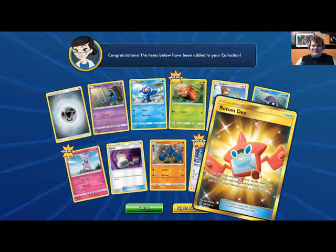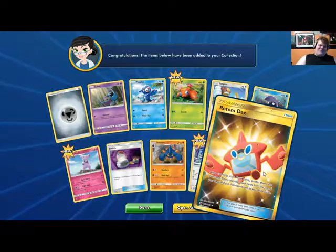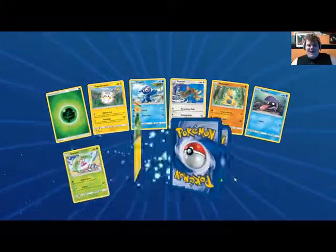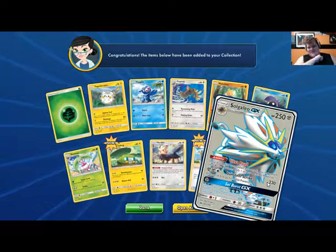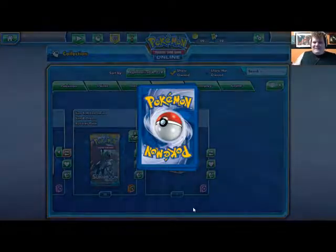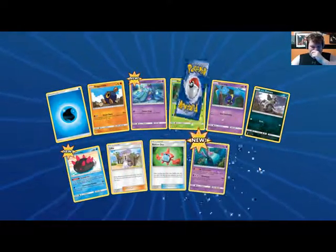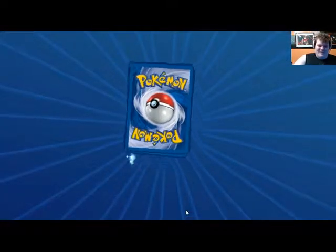Pretty stoked. Oh — got a secret rare! It's a Rotom Dex, which again is not working in the PTCGO game at the moment. But that's trade fodder for days right there. Oh wow — two Solgaleo full arts! This is a great bunch of packs. Two full art Solgaleos, the secret rare Rotom, and a Decidueye GX. These packs are great!